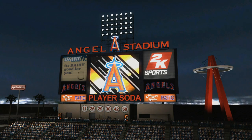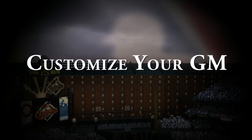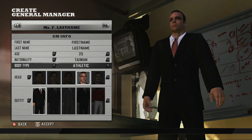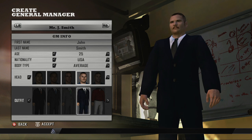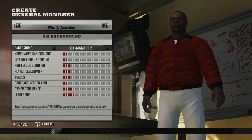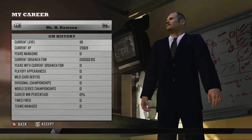The first step toward building a championship team is creating your general manager. Customize your GM's appearance, age, nationality, body type, and even his outfit. But most importantly, selecting your GM's career background will determine his strengths and weaknesses. Make your choice carefully, because each background will have a different impact on your character's effectiveness as a GM.